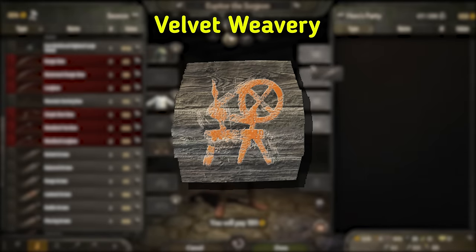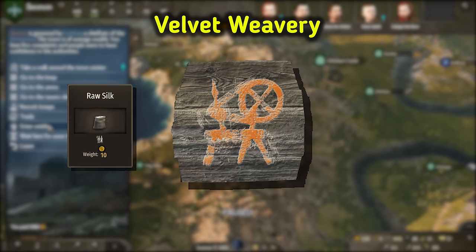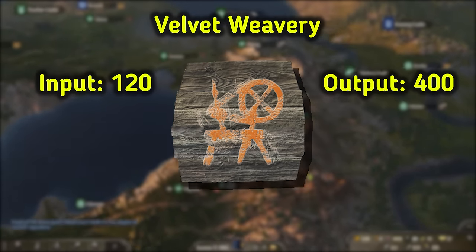Early on, the prices for linen are absurdly high, and if you can get a workshop that early in the game you can make a killing. A more typical scenario is 120 for the input and 480 for the output, which is still very good. Velvet weaveries run like the silversmith — only 3 out of 4 days. The input is silk, obtainable for 20 or less, and it outputs two velvets selling for 200 or more, so 120 input and 400 output.